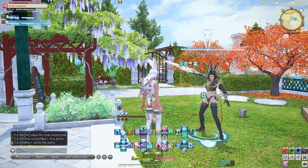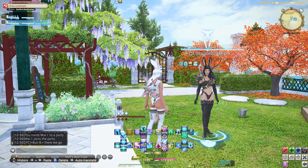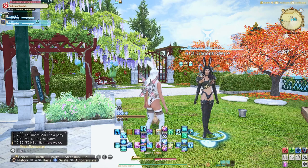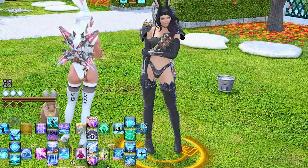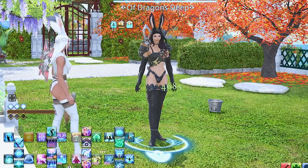For example, Aurora cast by the FC leader usually increases their health by about 3.7 to 3.9k. Once I cast Krasis, that now increases to about 4.7k on each tick.